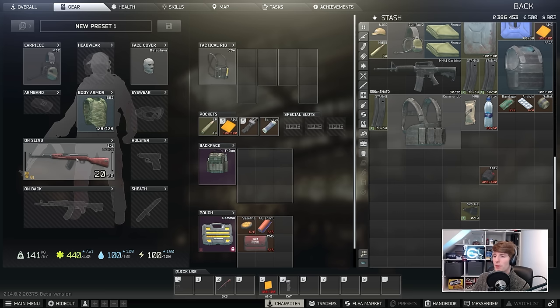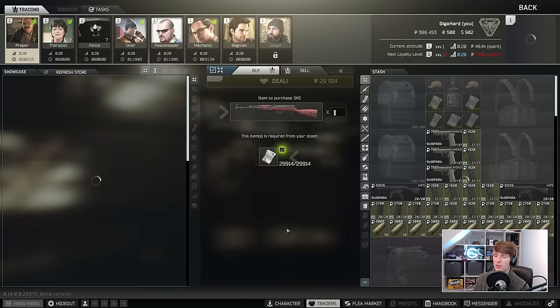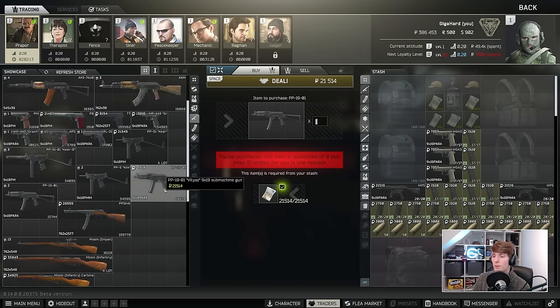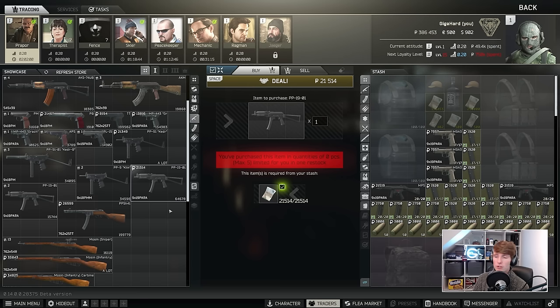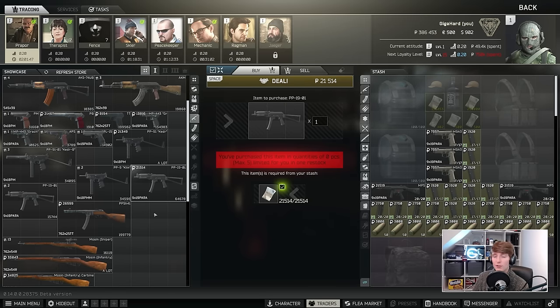As an honorable mention, once you have a rig there are more weapon choices. The PP19 is worth mentioning because you can buy 30-round mags right from the start. Both Bear and USEC start with a ton of ammo — M882 for USEC and PST for Bear — and both are totally usable. The PP19 has very low recoil with 42 to start, and the low RPM makes it very controllable. Given that you can buy the 30-round mags, you're not going to run out of ammo either. It feels very competitive.